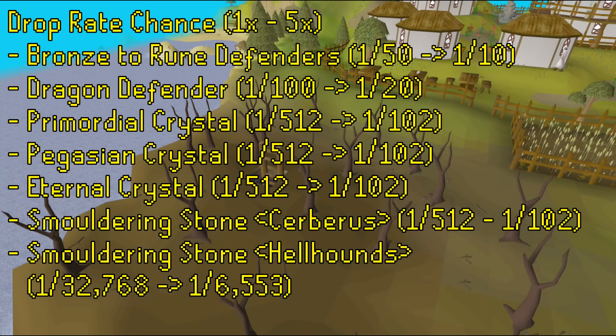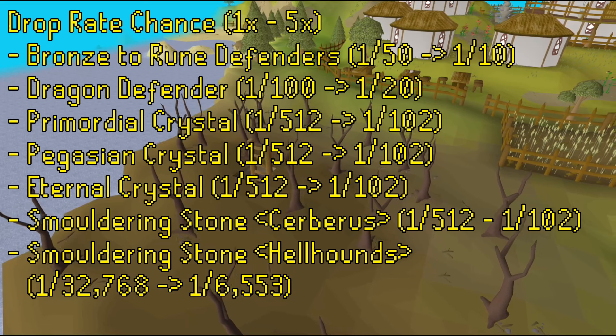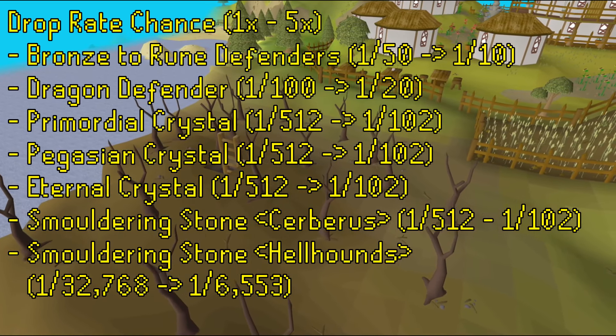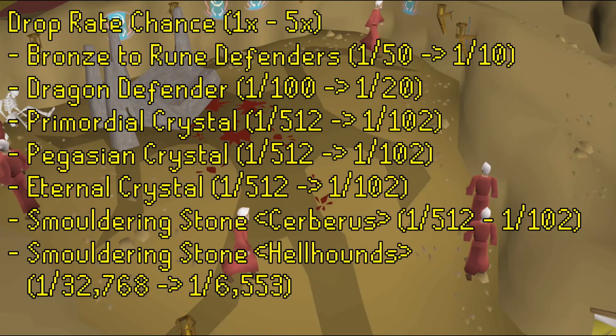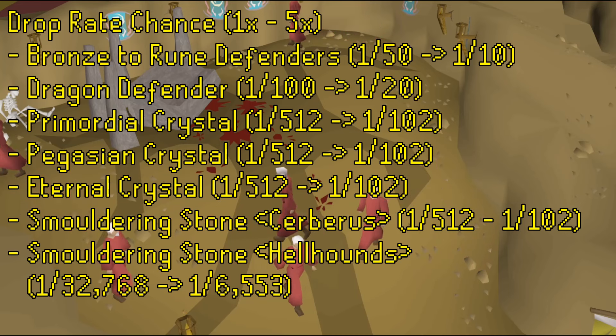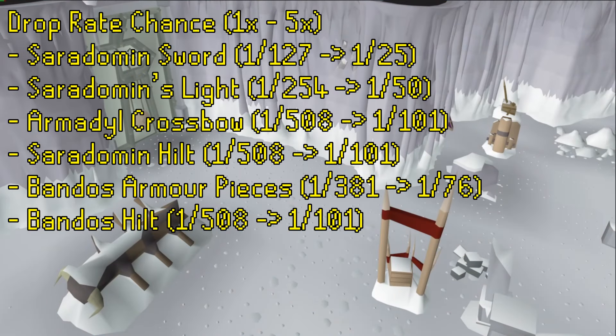From Cerberus, the drops of the Primordial, Pegasian and Eternal Crystals will go from a 1 in 512 drop rate to a rate of 1 in 102. The Smouldering Stone, also dropped by Cerberus, will similarly go from a rate of 1 in 512 to 1 in 102. The Smouldering Stone drop will also be boosted from Hellhounds, from a 1 in 32,768 drop rate to a 1 in 6,553 rate. From Commander Zilyana in the God Wars Dungeon, the Saradomin Sword will be boosted from 1 in 127 up to 1 in 25. The Saradomin's Light will go from 1 in 254 to 1 in 50. The Armadyl Crossbow and the Saradomin Hilt will be boosted from 1 in 508 to 1 in 101.